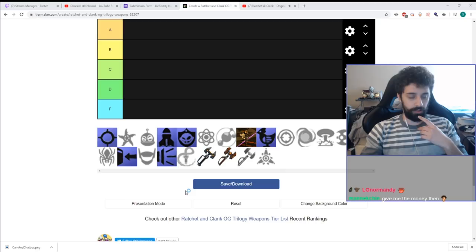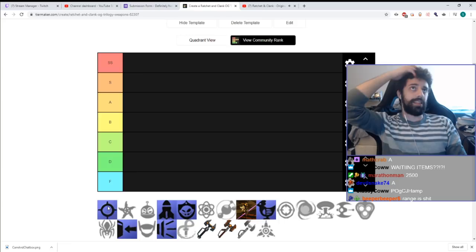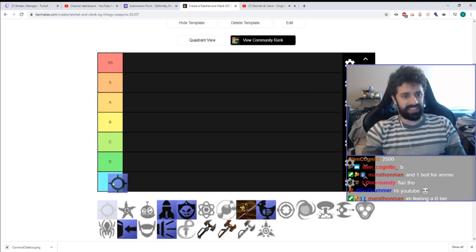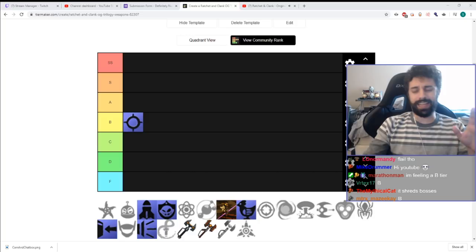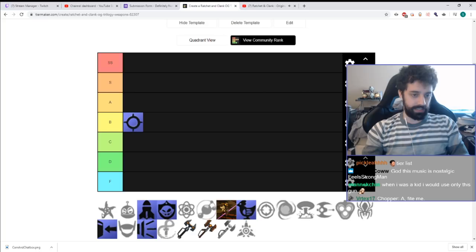I'm gonna start with the Blaster — the Ratchet 1 Blaster. This weapon's pretty decent. It doesn't cost that much, like 7,500 bolts I think. Casually it's pretty useful because ammo's pretty cheap, deals a lot of damage, and it used to be the go-to weapon in Ratchet 1 speedruns for killing Drek. I'm gonna put this in B-tier. It's kind of what I'd expect out of the average Ratchet & Clank weapon: not super powerful, not super expensive, and it has a lot of uses.